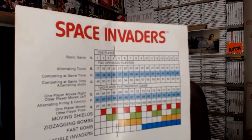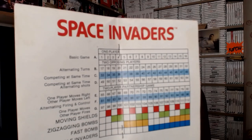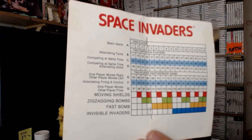The basic game allows alternating turns, two-player simultaneous play, alternating shots, moving shield, and zigzagging bombs that wobble on the screen. There's also fast bomb mode, which was crazy, and invisible invaders where you're just firing around hoping to hit something. Not a bad little thing to have — the artwork on these is really something else.